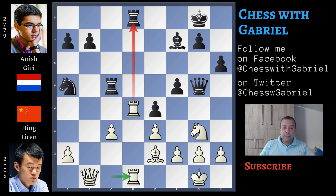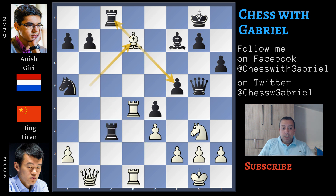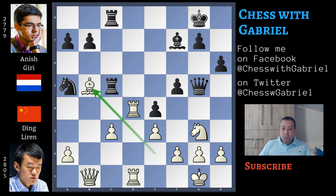Seems that both rooks are attacking c4, but here comes bishop to b5, which is tactically defending this pawn. In fact, if black captures, the game is almost lost — bishop to d7 forking the rook and f5, rook to c7, bishop captures, but also the e4 pawn will fall and white is winning. So after bishop to b5, of course Giri doesn't capture. More than that, he understands the idea and continues with g6, protecting f5.